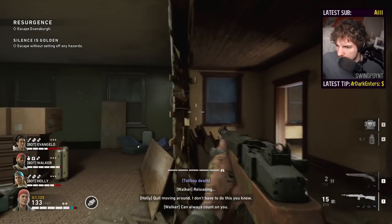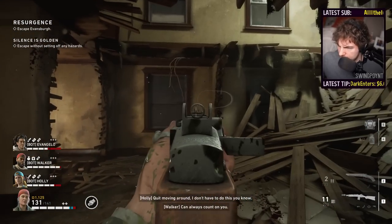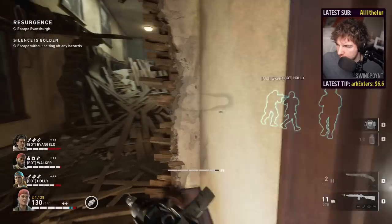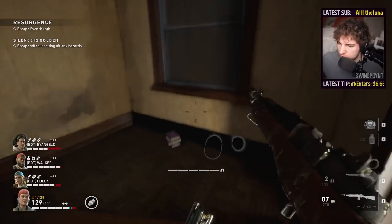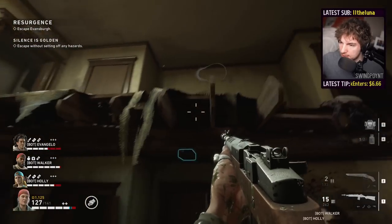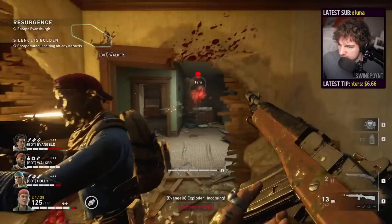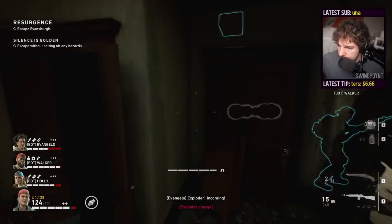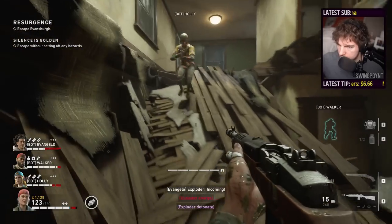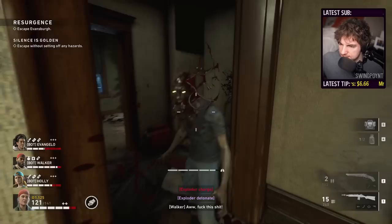A lot of times there'll be a sleeper right here, or right here — sometimes right there. Make sure you keep checking for everything constantly. Sleepers like to spawn right here, and right up in there. See how they spawn right behind us — that's why you've got to look behind you.